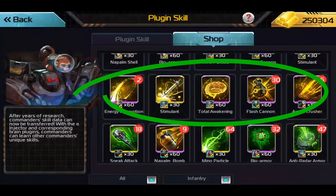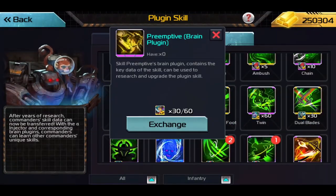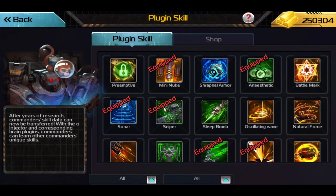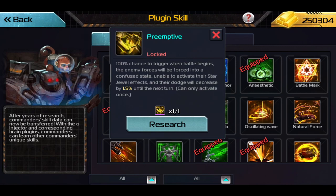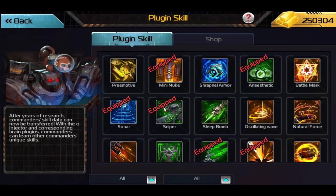The gold skill icon here indicates it's for all troops. I'm exchanging it now to create the plug-in, and once I research it, it will be equippable by a commander. You have to complete this process before you're able to equip it on a commander.